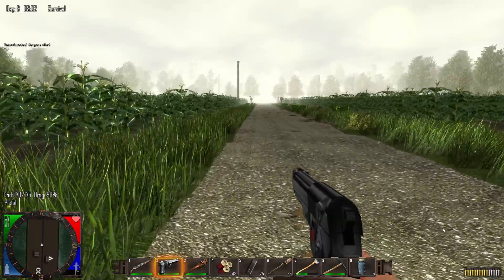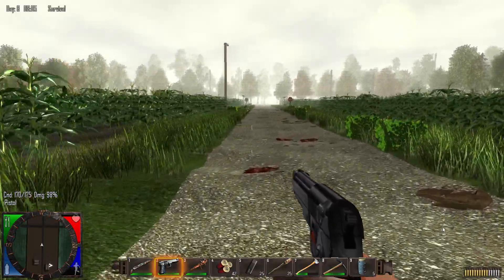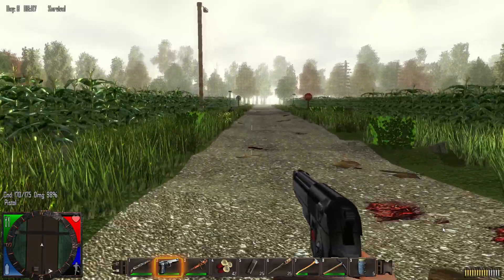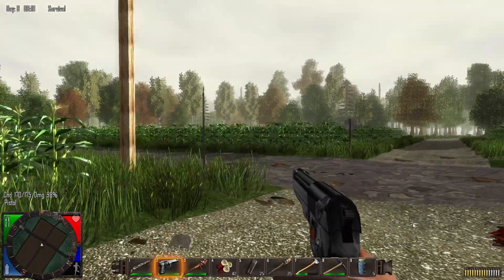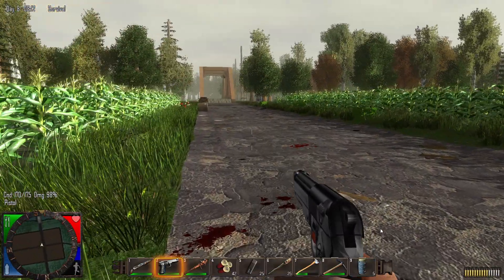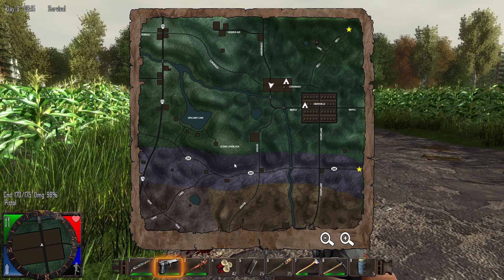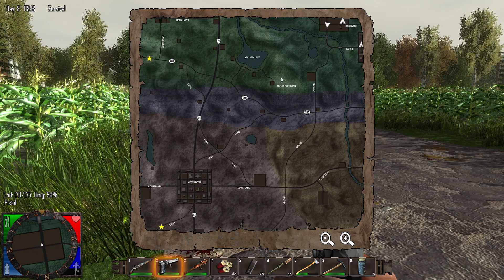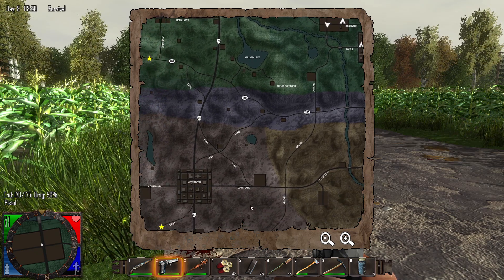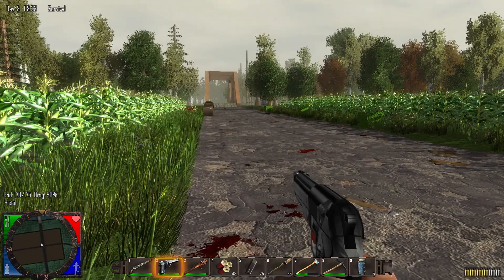Today instead we're gonna go over to Gravetown. I'll get to a safer spot and pull up the map. If we look at the map it's all laid out - I don't have to discover anything like we do in Alpha 20. You can see in the bottom left corner where my cursor is, that's Gravetown.